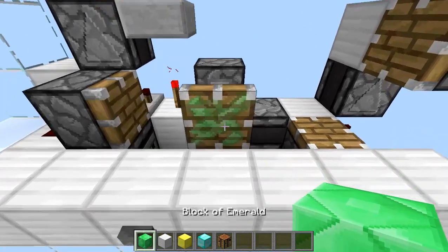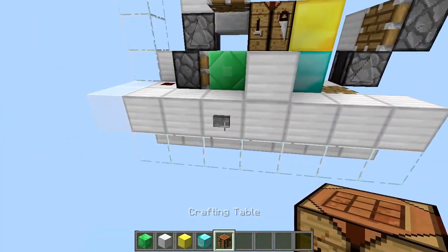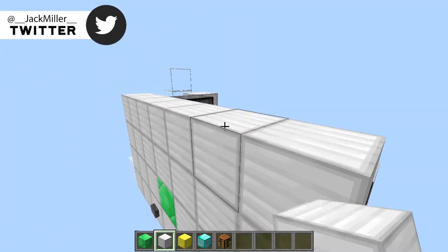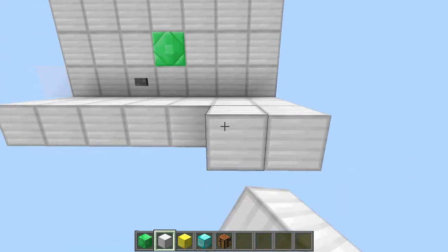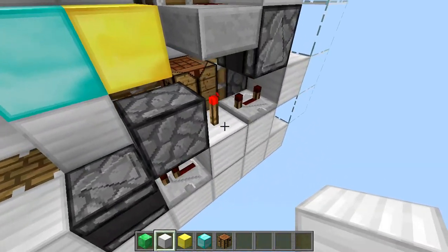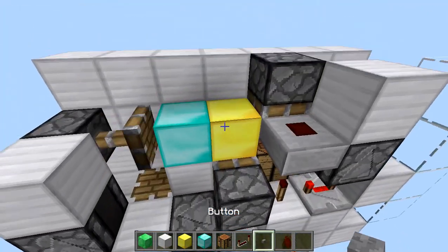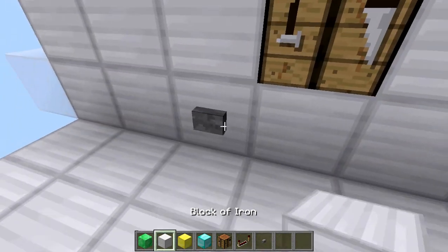Now add your blocks — I'm going to add an emerald block, some gold, some diamond blocks, and a crafting bench. Now we can see the whole cycle happens. Cover the whole wall up like this, and this is where your floor will go. To hide the button, run the input into this block with a repeater just like that and it will work the same way. Grab a button, place it, and you can see the whole cycle happens — so you can hide the input if you want.